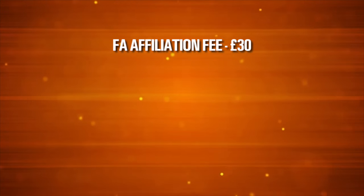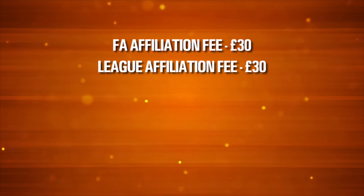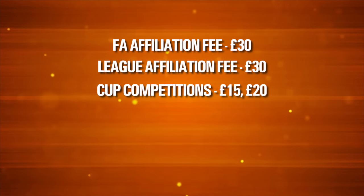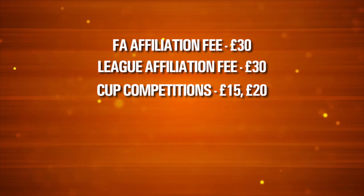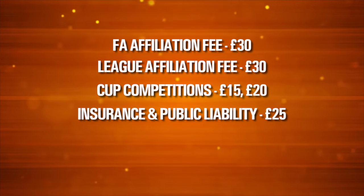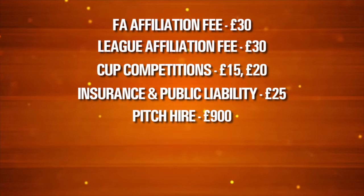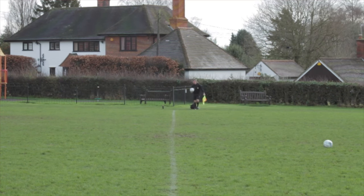First, you're going to need to pay an affiliation fee to your local FA — this basically registers you as a club and gets you going. Next up, you're going to need to pay another affiliation fee, this time for your league so you can play throughout the season. When entering that league, you might get the option of entering a couple of cups, and of course these cost too. Another thing you're going to need is insurance and public liability in case of any injuries and accidents. Remember that pitch you secured? You're going to have to pay for that as well, and this is going to be one of your biggest costs. Then you've got the ongoing referee fees throughout the season, and as the home team you'll need to be paying for this too.